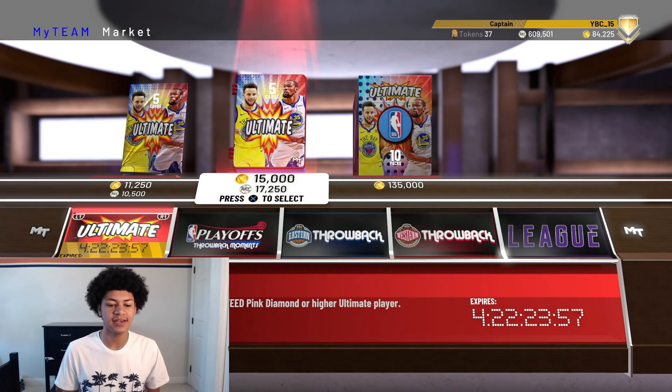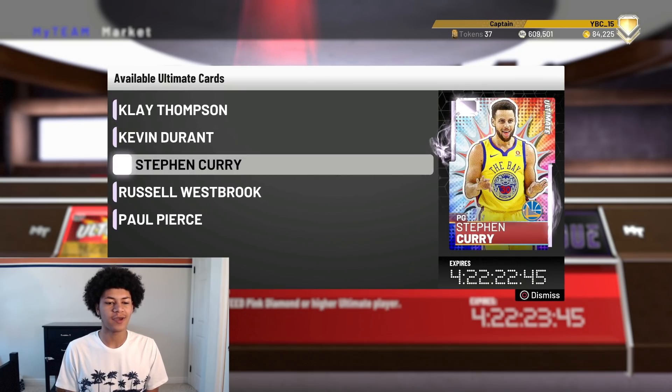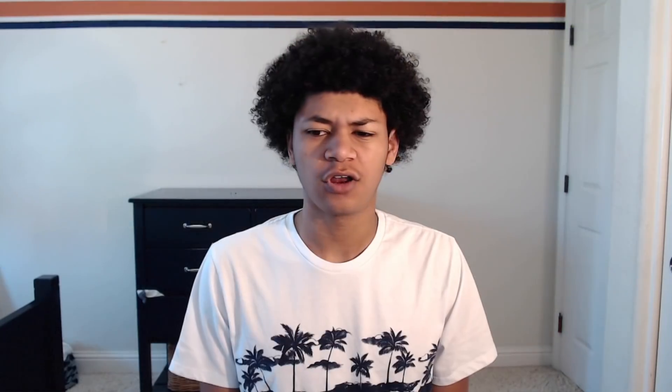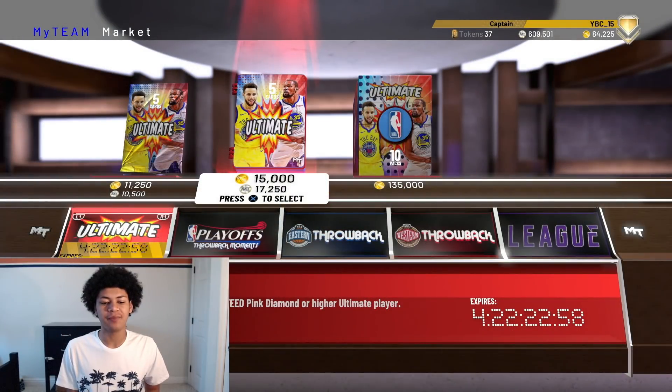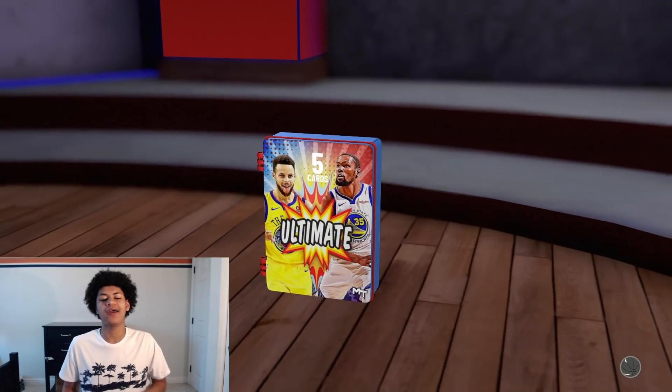These are guaranteed Deluxe Pink Diamond or Higher Ultimate Player packs. We're only going to be pulling Pink Diamonds and Galaxy Opals. The five opals you can pull are Opal Clay, Opal Kevin Durant, Opal Curry, Opal Westbrook, and Opal Pierce. The five Pink Diamonds you can pull are Pink Diamond Michael Finley, Pink Diamond Jermaine O'Neal, Pink Diamond Rudy Gobert, Pink Diamond Kevin Love, and Pink Diamond Bernard King. Without further ado, let's open these packs.